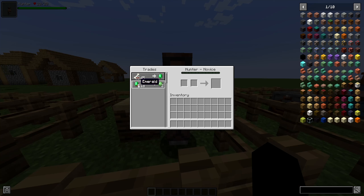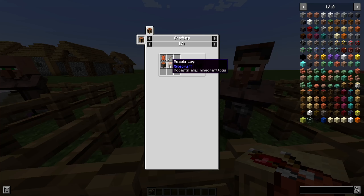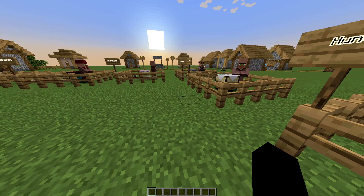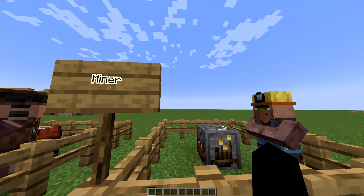Next up, we have the Engineer, who handles any Redstone trade. We've got Redstone for Emeralds, and you can get some Redstone Repeaters if you pay him some Emeralds. To craft the Blueprint Table, you need one blue dye, one piece of paper, and any kind of planks.